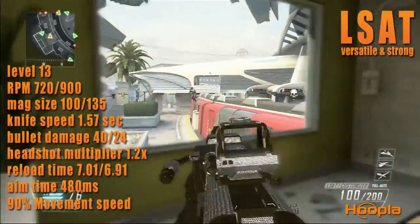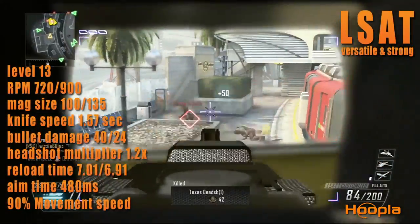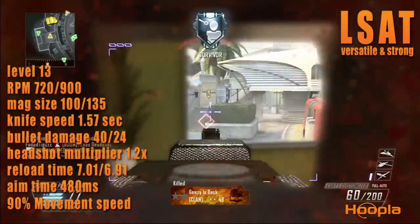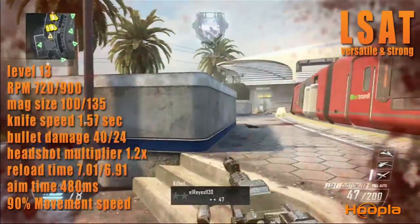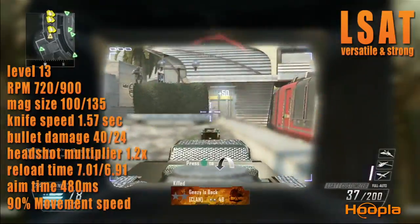Compared to the other LMGs, it ranks 3rd in fire rate, 3rd in damage, 2nd in range, and 2nd in accuracy behind the Mach 48. Bottom line, this gun is like the Mach 48 except it's a lighter version.